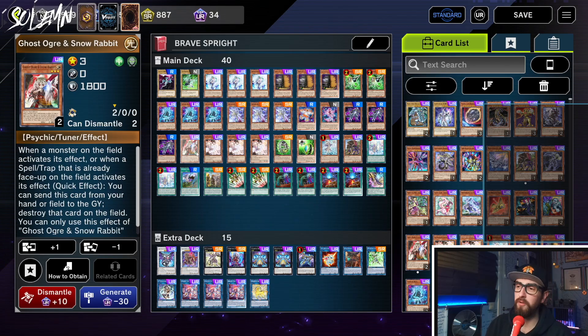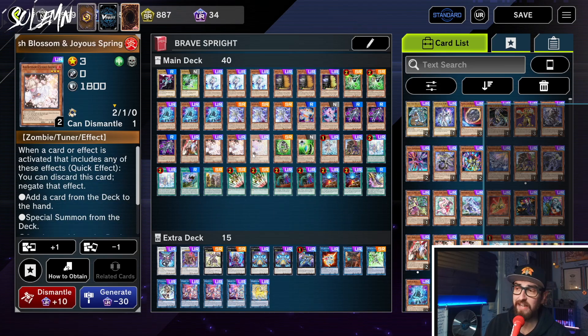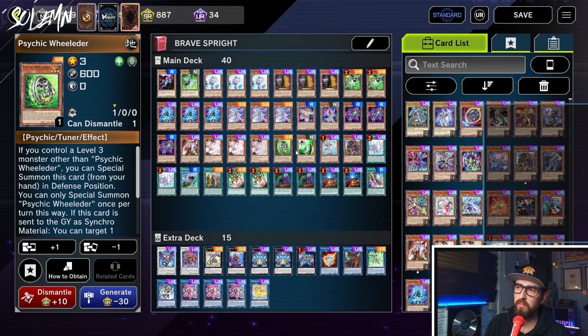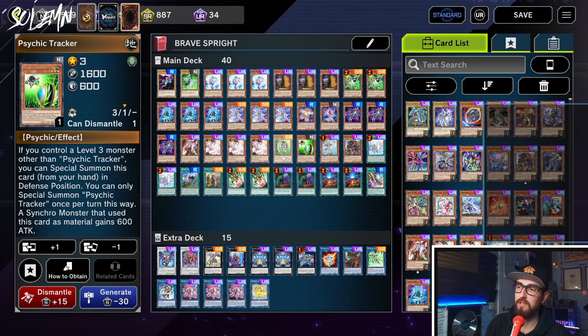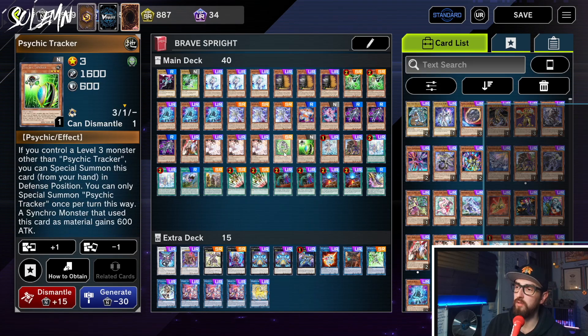Next we have one Ghost Ogre — another solid handtrap, but also a way to turn Teleport into a disruption. When your combo didn't require Teleport, you can set it, and in the opponent's turn activate it to get a Ghost Ogre out. Then triple Ash because Max C is broken — also a great handtrap to draw into. We have one Wielder and one Tracker — level 3 extenders to pair with Carboneddon. I might want more copies if I notice I don't get into Cherubini reliably enough, but that'll require more testing. Note that Ash or Ogre together with Wielder or Tracker also makes Cherubini, which is another reason to consider running more copies of Tracker and Wielder.